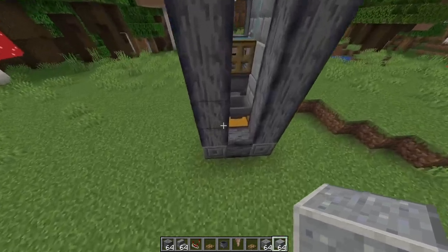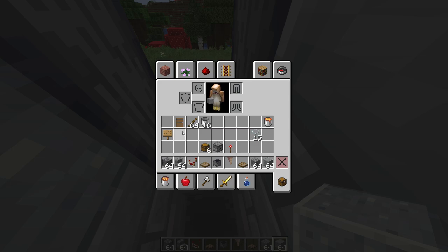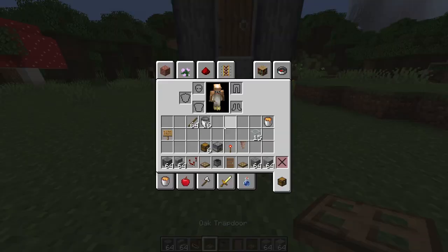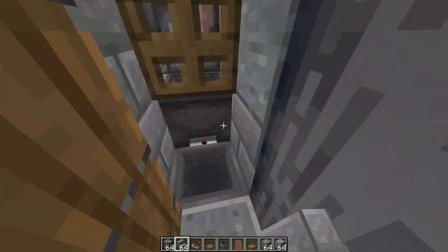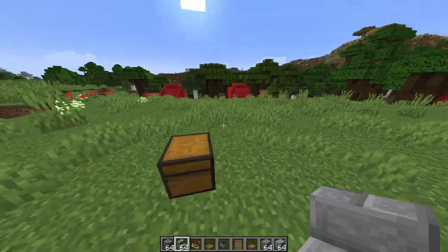Place a block right here and a block right here, then go inside and grab your spruce door and place it down so you can open and close the door. I'd also recommend making a staircase for yourself, since it is a little difficult to get up into the actual farm to start grabbing the lava from inside.